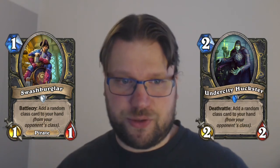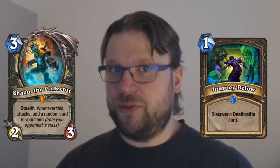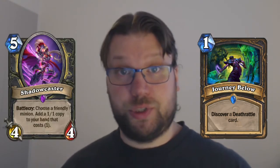Generally, Sherazin can deliver the most value in a deck that is able to generate plenty of additional resources. When you think about rogue, a pilfer rogue archetype comes to mind. A pilfer rogue is going to lose Burgle as it's rotating out, but there are still plenty of cards that help you create additional resources and play multiple cards per turn — cards like Shrash Burglar, Undercity Huckster, Shaku the Collector, Journey Below — which can also give you additional copies of Sherazin — then Shadow Step, and Shadow Caster, which can also give you additional copies of Sherazin.